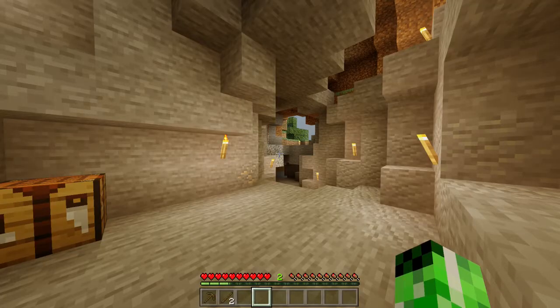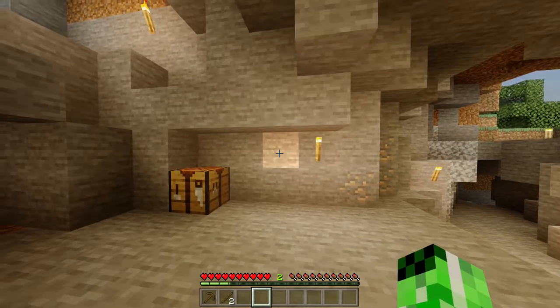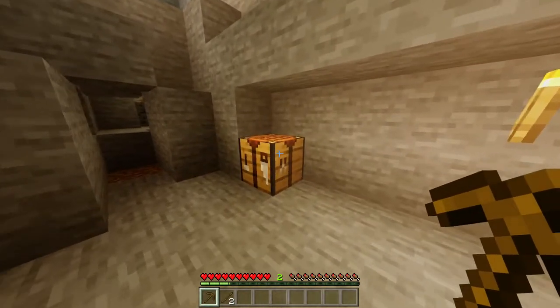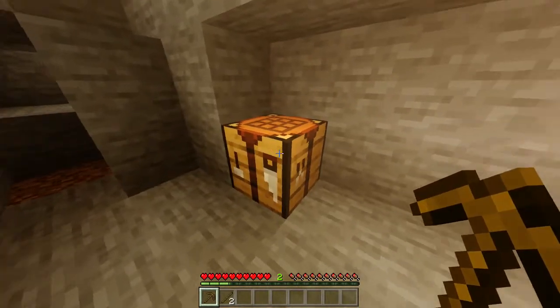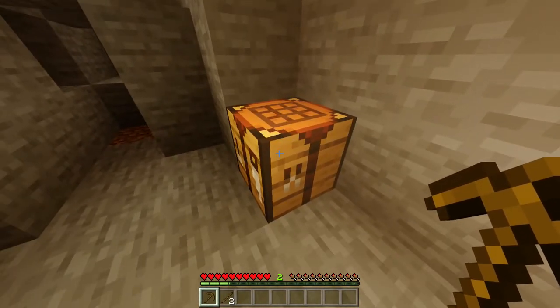Welcome back to the Minecraft Wiki. Today I'm going to show you how you can craft a stone pickaxe. A few things you're going to need for this are some sticks, a wooden pickaxe, and a crafting table. Now if you're unsure on how to get any of these, we do actually have tutorials which you can check the card or the description for.